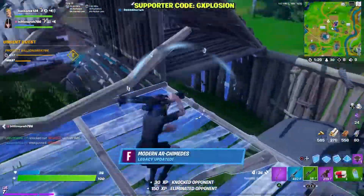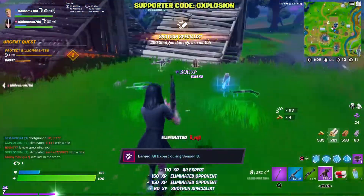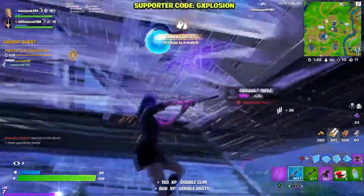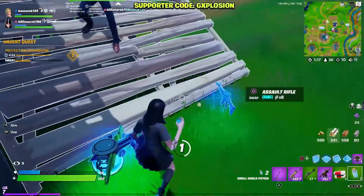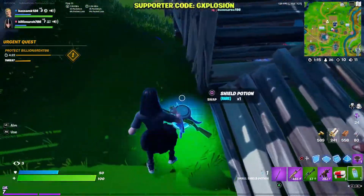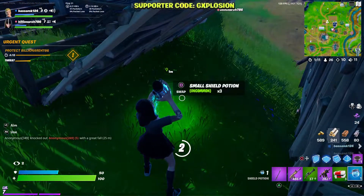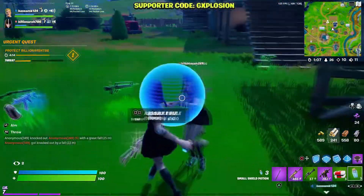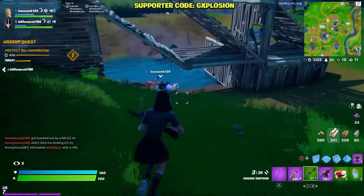If you open about 40 chests and ammo boxes combined, you'll be getting a bunch of XP in Team Rumble — it's literally free XP. The second thing you need to do in Team Rumble is try to get kills in the later part of the game. Try to get about 10 to 15 kills per game. Since there's respawning, even if you die you can come back and keep getting kills. If you keep doing this you will be earning a lot of XP and leveling up very easily.